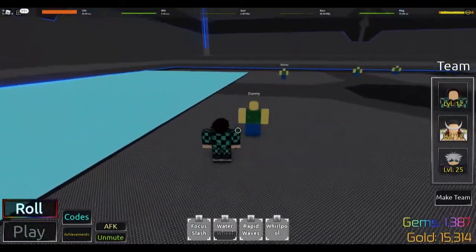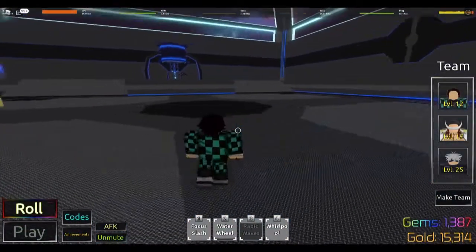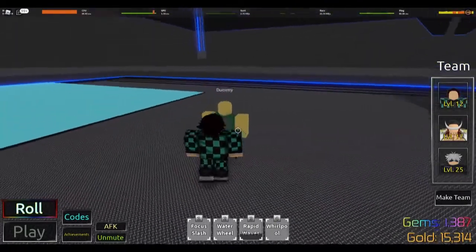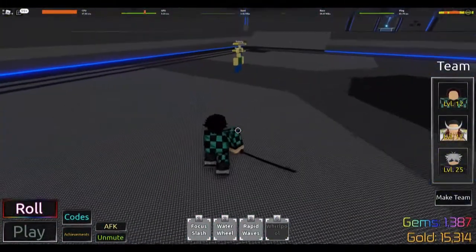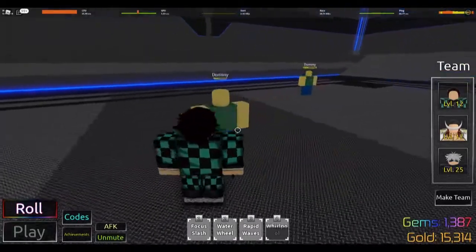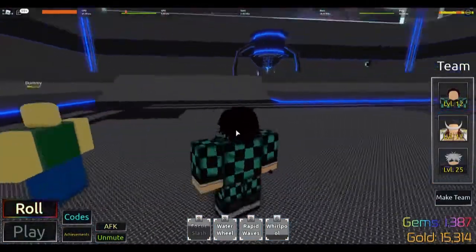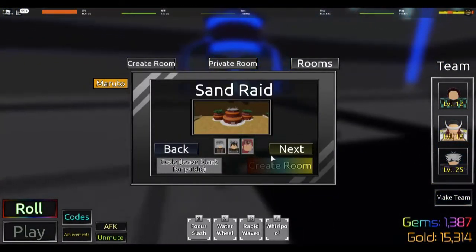It does a lot of damage, but I can't see the number, guys. I really don't know, I don't see it. Rapid Waves — is that like a hundred per hit or something? I can't see, they go way too fast. But Whirlpool — it's like 12 per hit, and it hits enough to do 100 plus. So that's pretty good. Alright, let's just go back into the Sand Raid to test it out.